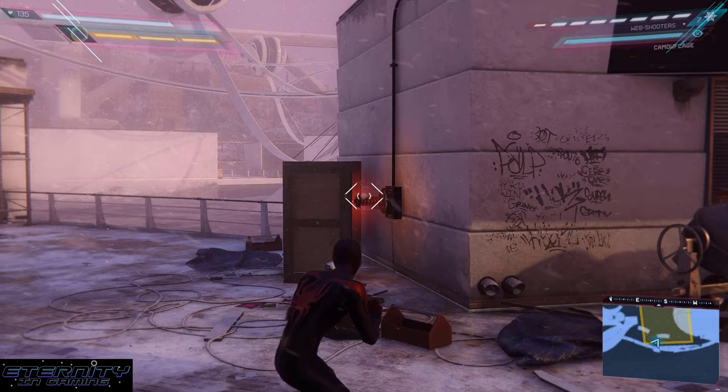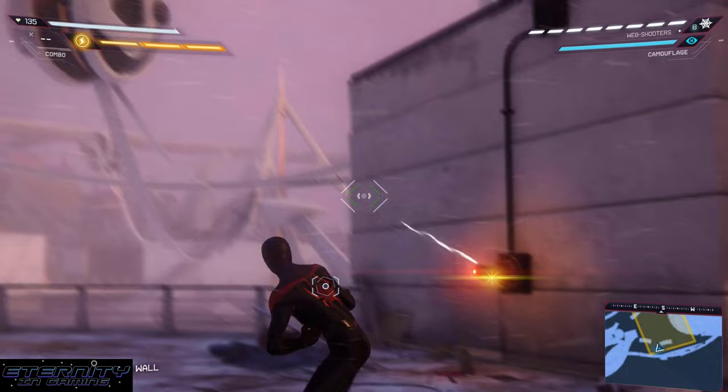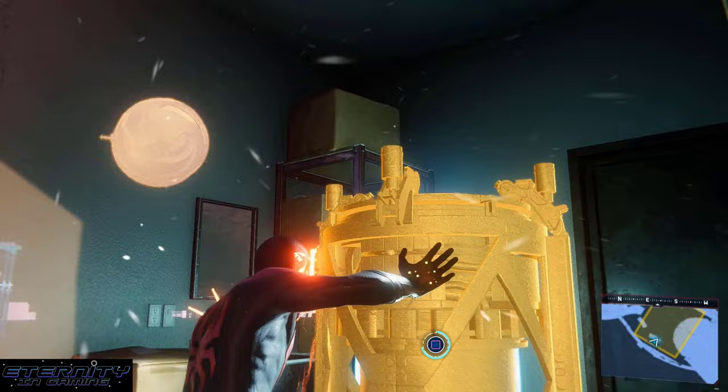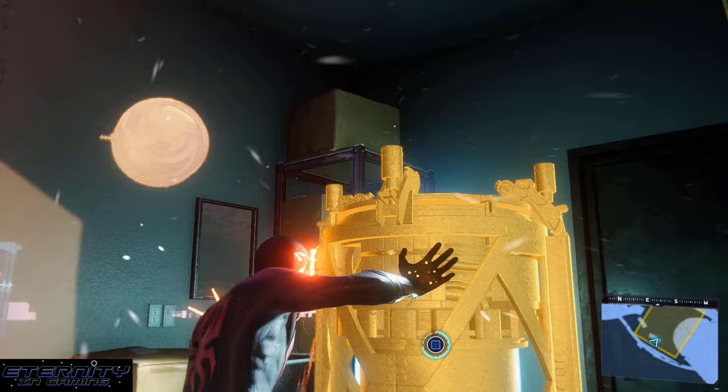This last box, just punch it, so it gets out of the way. But again, you won't have to move it. Disconnect them. I need to finish draining the generators. And now we just head to the fourth and final one.